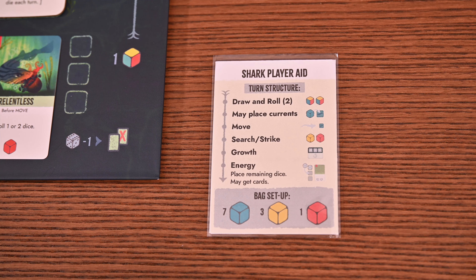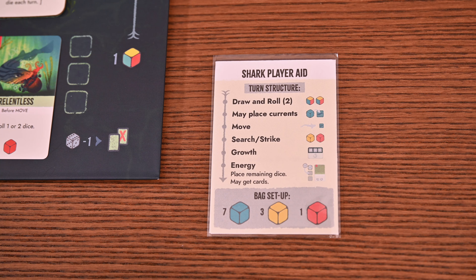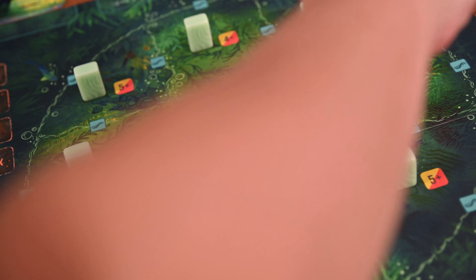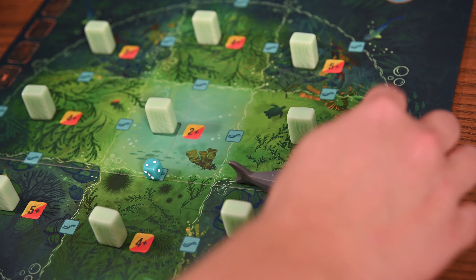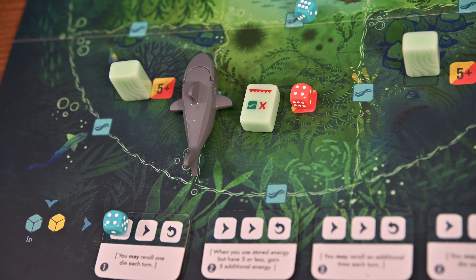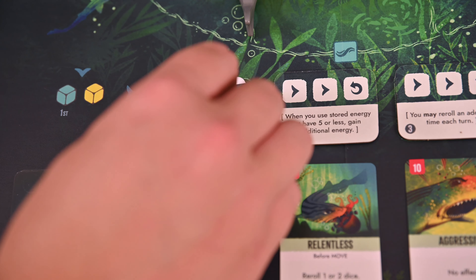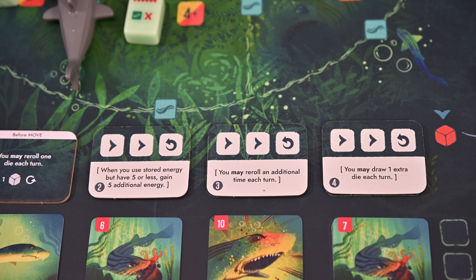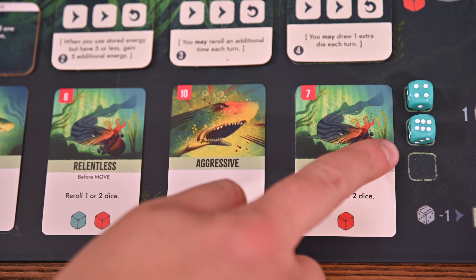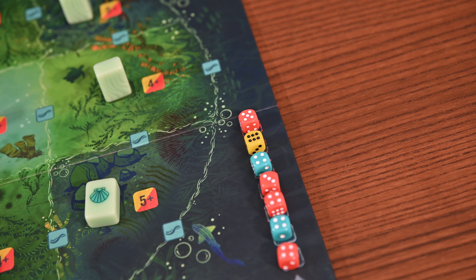As the shark, your turn looks vastly different. You'll have mandatory actions and optional ones. Each turn you must draw and roll dice and move — everything else is optional. Your dice guide your gameplay: current dice help you navigate the map quickly moving from high to low currents; search dice help you search blocks if the value is equal or higher; and strike dice allow you to strike a block where the octopus may be. Be careful though — you'll want to avoid traps. By moving through currents and searching, you contribute dice to your growth track, unlocking abilities as you play. You can also use unused dice as energy to buy shark cards, adding dice to the bag and giving you special effects. Be careful — every time you buy cards or strike, you place a die into the hunger track. If this track fills up, you lose.